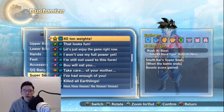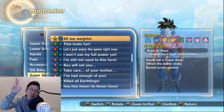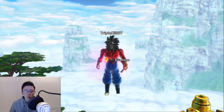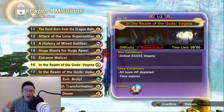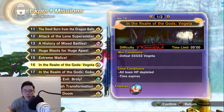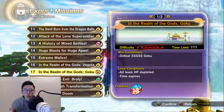First, get the Super Soul 40 Ton Weight, as I have right here — it shows your XP. If you don't have it, go up to the building where the Parallel Quests are. There should be at least three characters that are not yours — just talk to them. One of them should give you 40 Ton Weights. Use the 40 Ton Weight and do Expert Mission 16 and 17 — the Goku one and the Vegeta one. Depending on your character's race, one could give you more XP. They both take around two or three minutes. The Vegeta one might give maybe 200,000 XP, and the Goku one maybe 220,000. Check which gives more XP first so you can do the least number of runs and get the most XP.